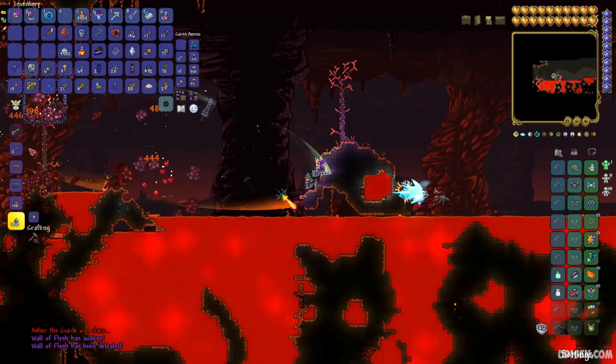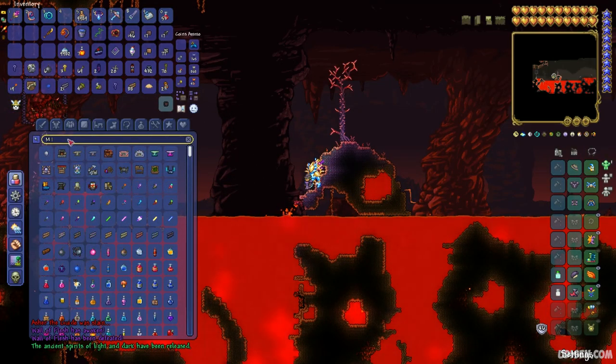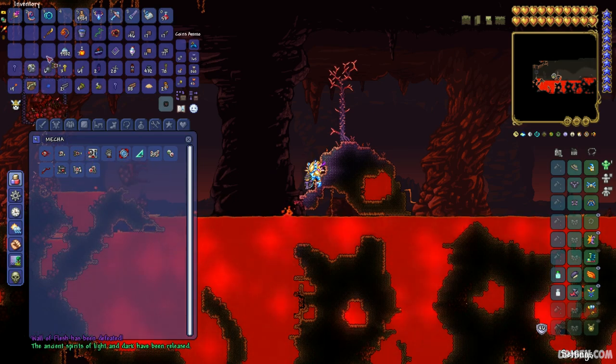After that, drop the voodoo doll into the lava pit somewhere in the underworld to summon the Wall of Flesh boss. Now you will turn your world into Hard Mode.